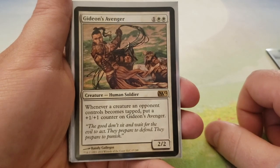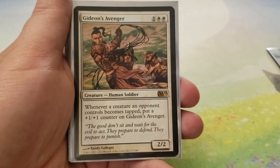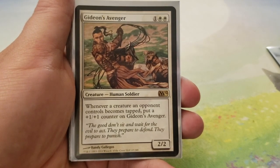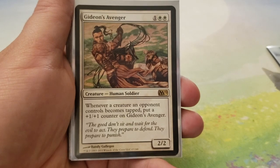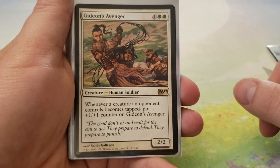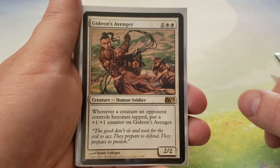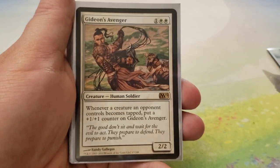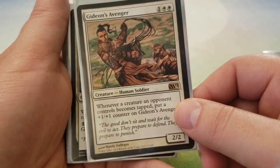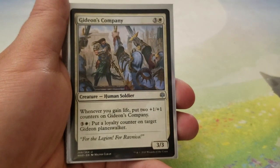Next up we have Gideon's Avenger. I wasn't kidding when I said we're going to use all the Gideon cards — I might be missing a couple, especially off-color ones. Gideon's Avenger is 1 and 2 white for a 2-2. When a creature an opponent controls becomes tapped, put a plus-one, plus-one counter on Gideon's Avenger. It gets bigger every time they tap a creature.